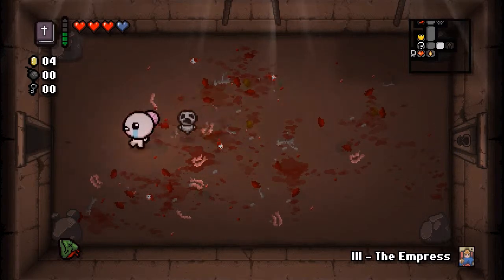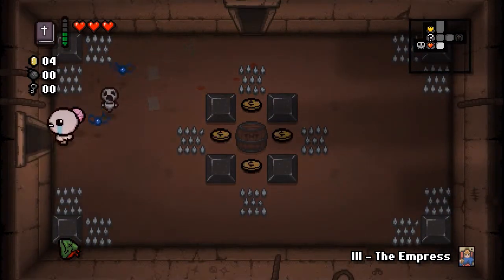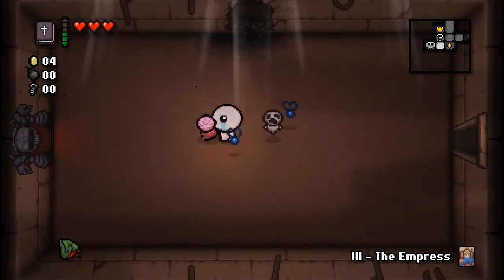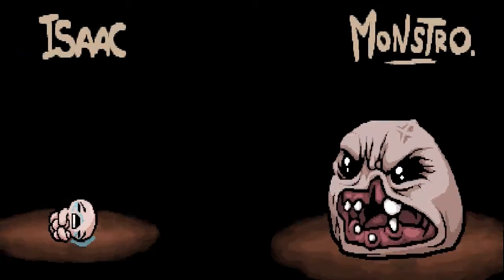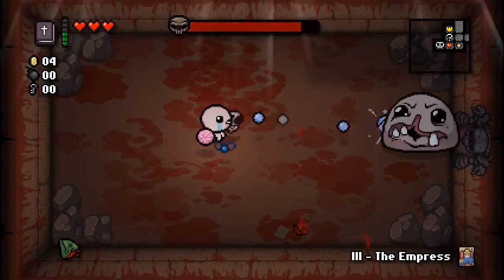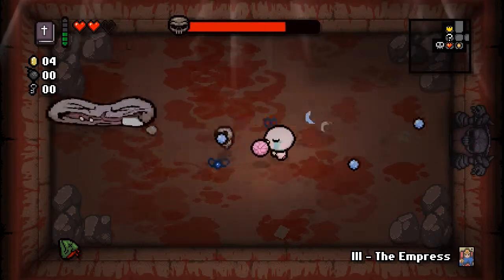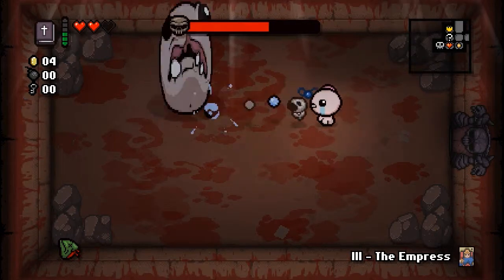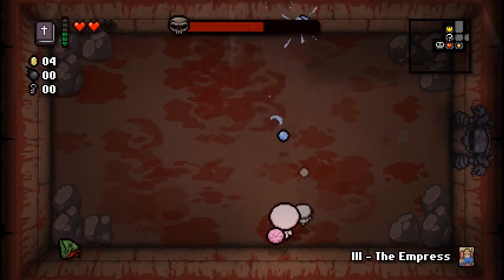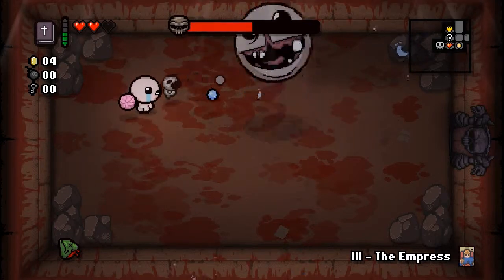Four coins, no keys, no bombs. Stupid damage there. Let's go ahead and push that heart into this room - Monstro again. I've said this numerous times, not a hard boss, but sometimes you get overzealous and don't really think about what's happening because he's so easy, and you take stupid damage like I did.